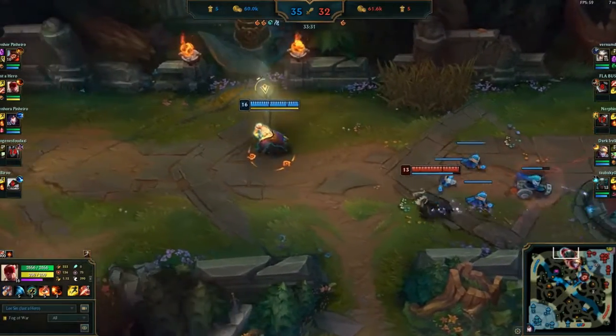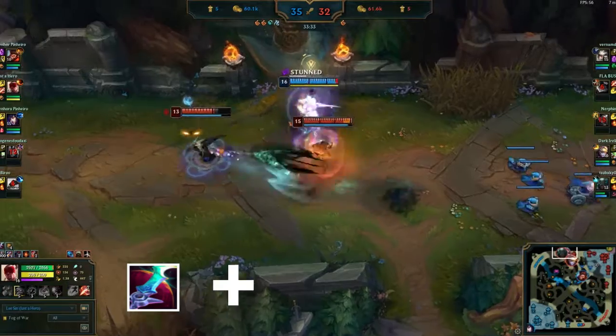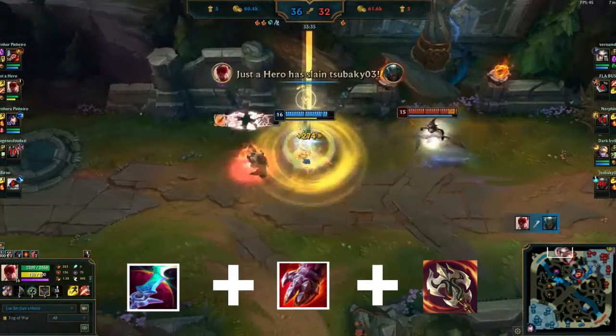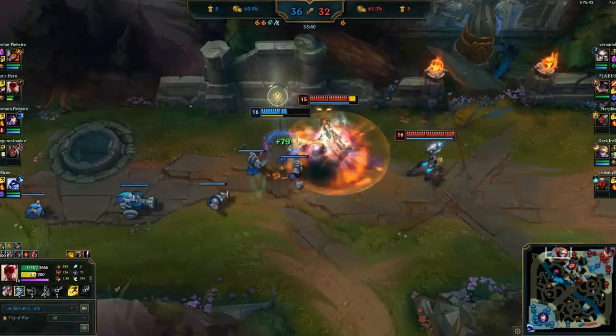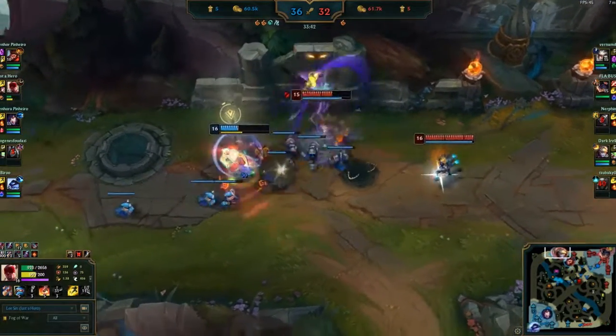The second style is Assassin style. You will use Eclipse plus Sterak's plus Ravenous Hydra. But keep in mind, you are not a tank. You don't take much damage, but you can burst targets much faster.